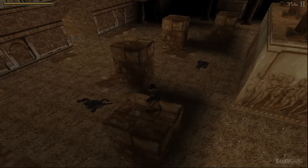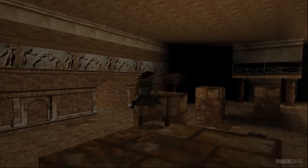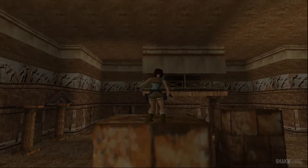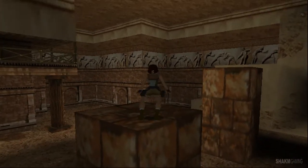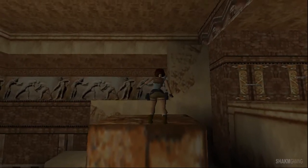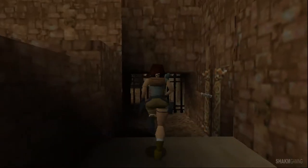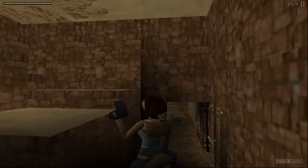A new ape — where did he come from? It's not like I opened a new door, so he must have gotten loose from some other place. There is a lever there, and this opens the door right to my left, so we can return here whenever we need to.